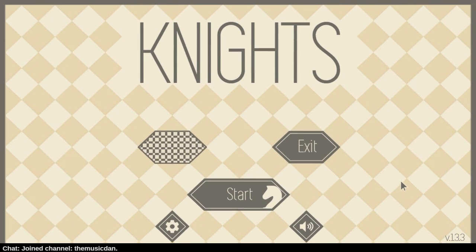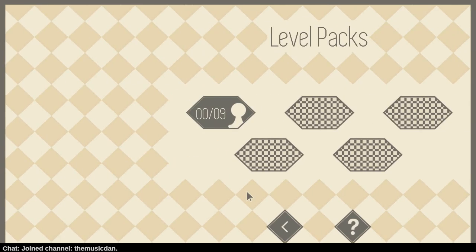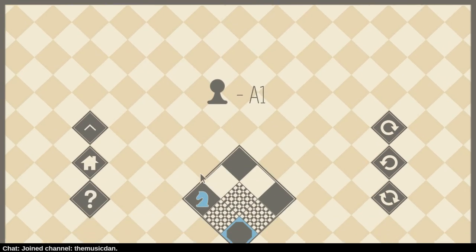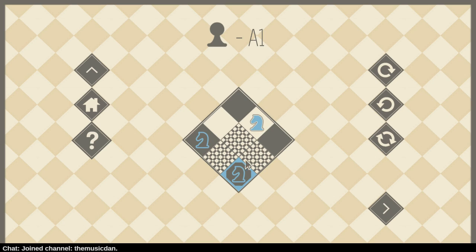Alright, let's play Knights. Okay, A1. So we take our Knight and move it to there. Simple.